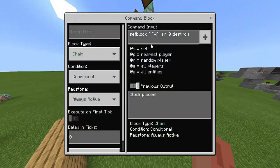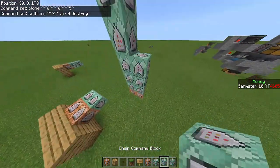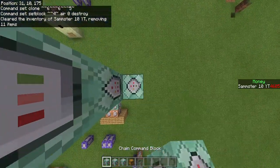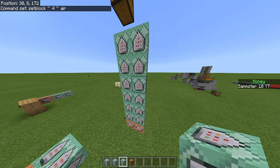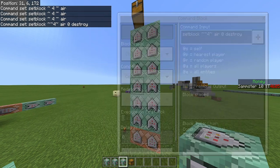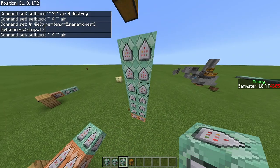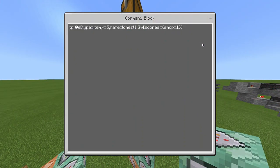Now I'll set up shop number two, which is pretty similar. The clone and setblock commands are actually going to be the exact same — they don't change across shops — so just place another clone and setblock command on top. Then grab the three conditional commands from shop one and place them the same way. For shop two, all you need to change is the shop number — update it from 1 to 2 in the relevant commands.